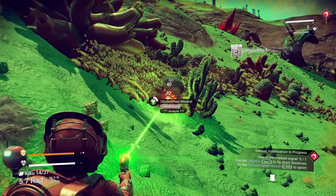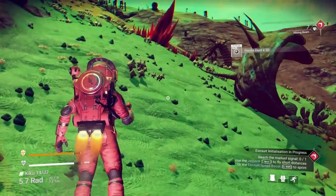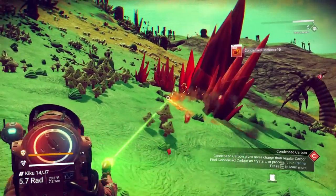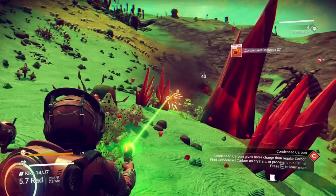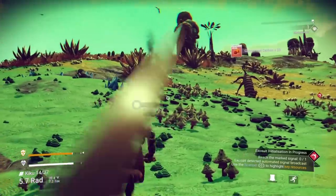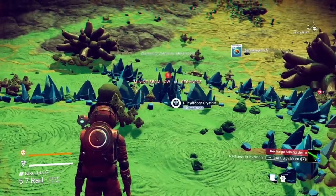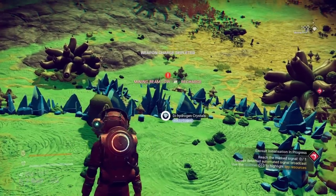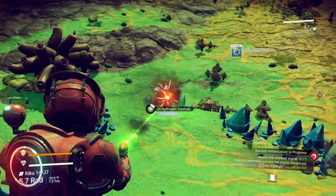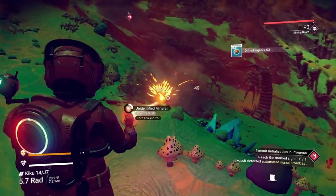We'll go ahead and grab a little bit more ferrite dust. These materials have a question mark next to them, which means they have a secondary element we don't know yet. Once we get our visor installed on our multi-tool, we'll be able to get that and mine it as we go. The main thing you've got to worry about in a normal save when you're starting is hazard protection. If you see a cave, jump in and your hazard protection will recharge on its own without using any resources, which buys you time to find sodium.